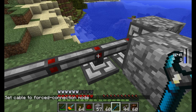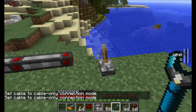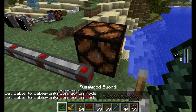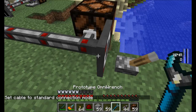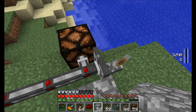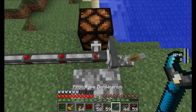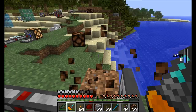If you right-click again you can switch a cable into cable-only connection mode, which prevents it from connecting to any blocks — it will only connect to other cables. Right-click once more and it goes back to standard connection mode, where it won't forcibly connect but will connect to levers, redstone lamps, and other detectable blocks. If a mod block isn't connecting, give it a whack with the omni-wrench.